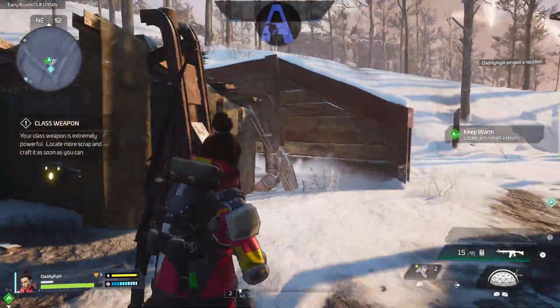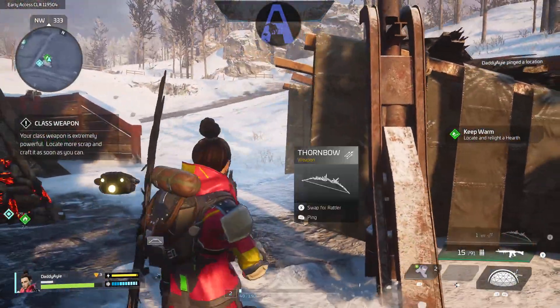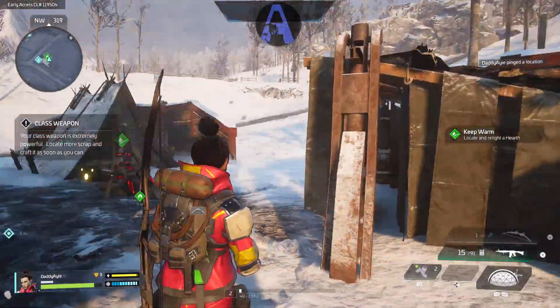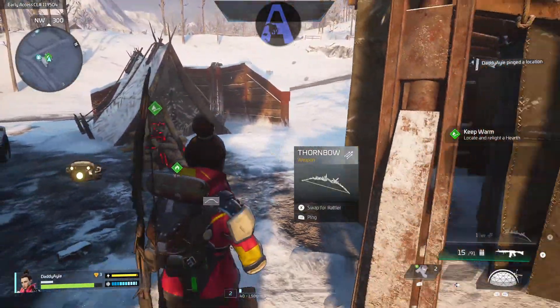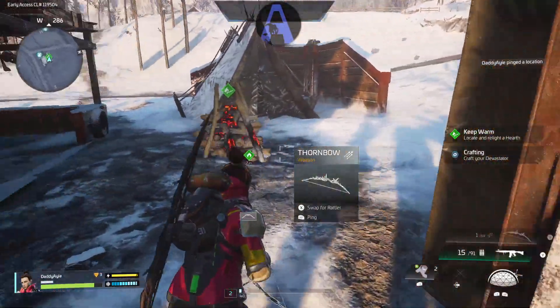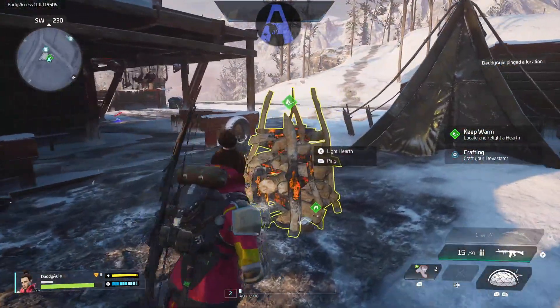So I think weapons are color-coded. You got white for the normal ones, and then you got green for the stronger ones.